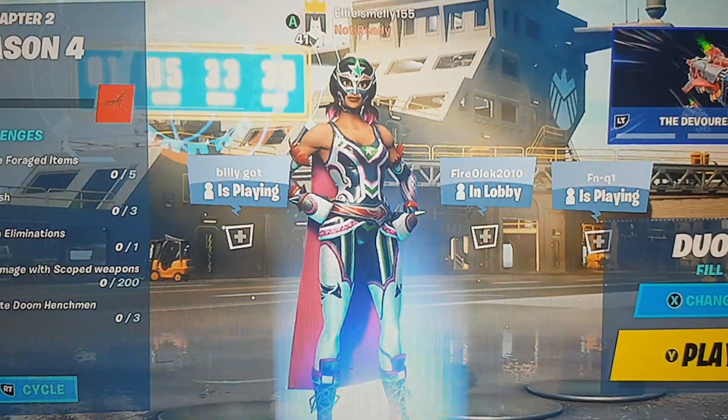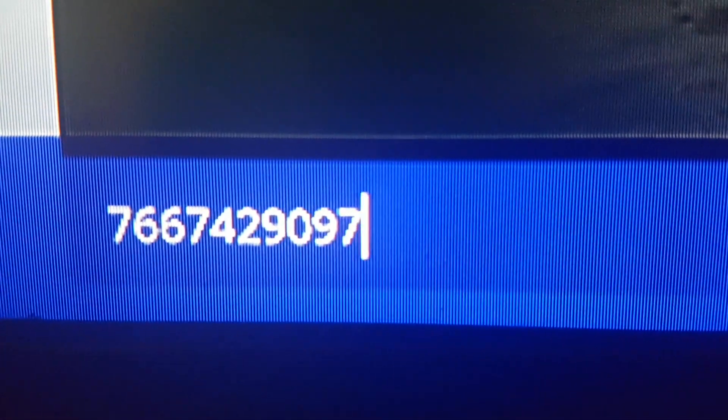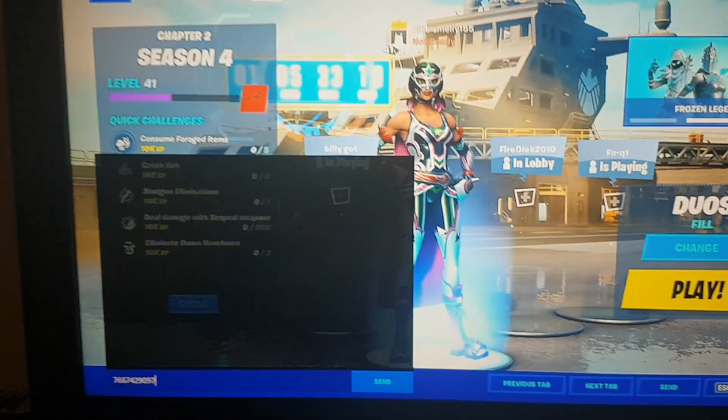Once that is on, you want to press Apply down there. Then once you've done that, you want to send another code at the bottom. This is what you put in: '76674 29097'. That's what I put in there, and you just want to send it again down there.